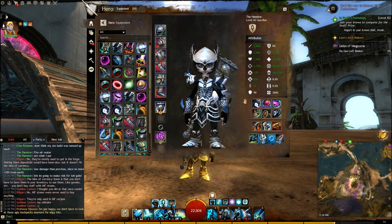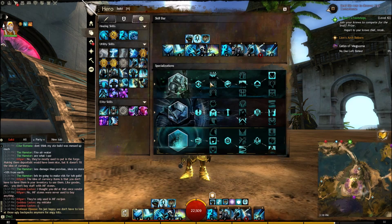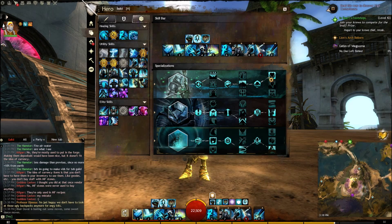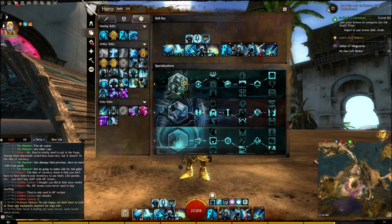You can go with Lifesteal — it's pretty good too. Now for the Traits. These are going to be the baseline Traits. We expect most Guardians to run these Traits; they're pretty much optimized for the Hammer Guardian.